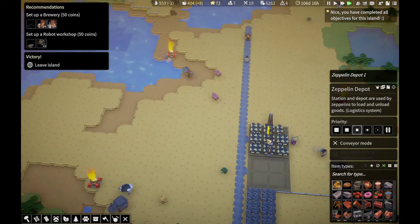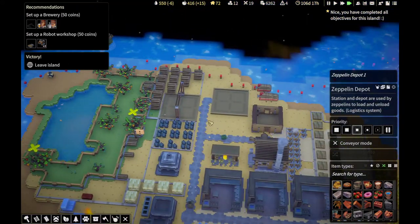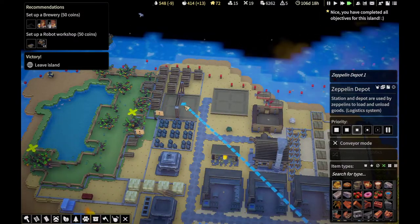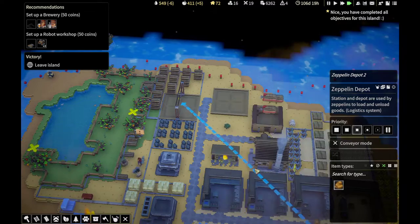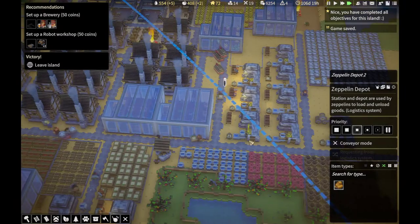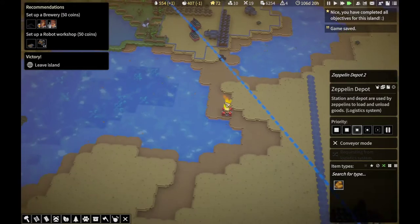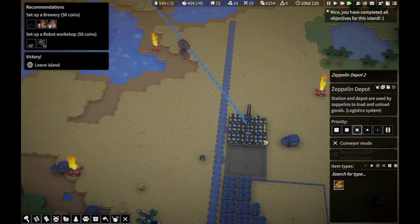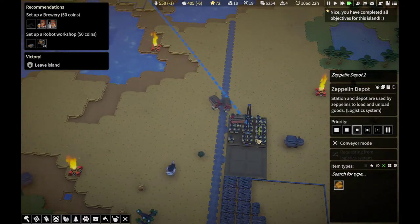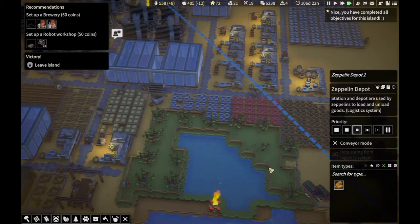So what I do is select Zeppelin depot one, scroll across to Zeppelin depot two and right click. Now watch the Zeppelins — once I select it and tell it gold ore, there you go, off go the Zeppelins. How cool is that? So they're flying across now. They're going to pick the gold up and fill up Zeppelin depot two. There they go. Much quicker than a colonist trying to carry it.